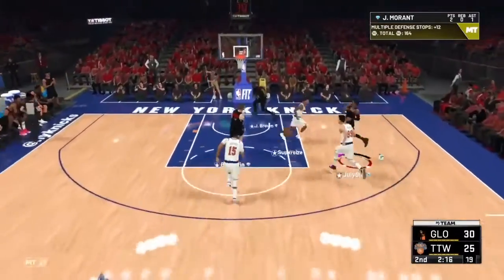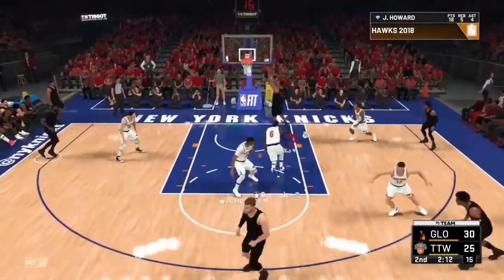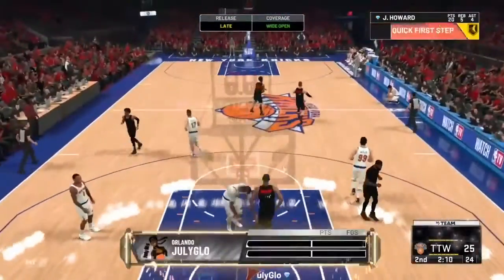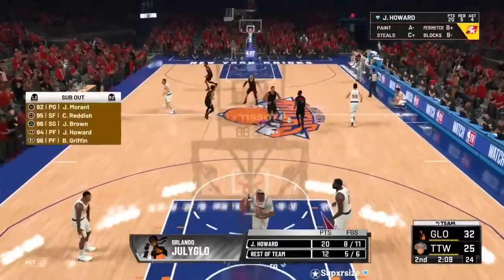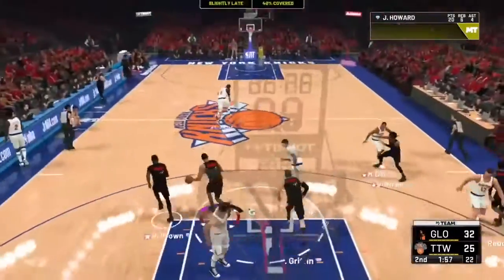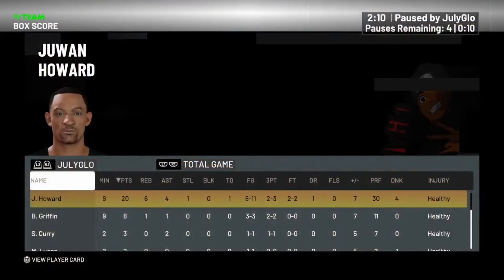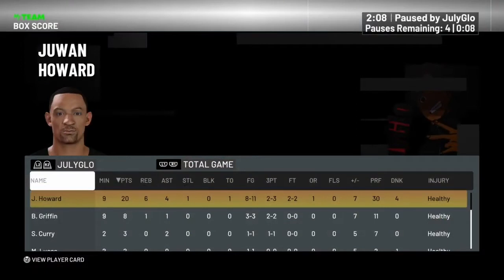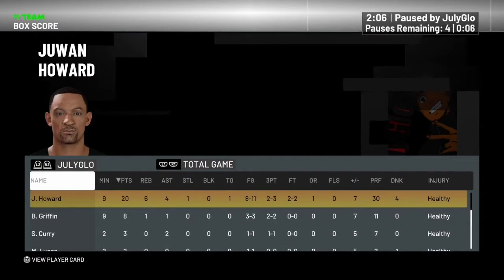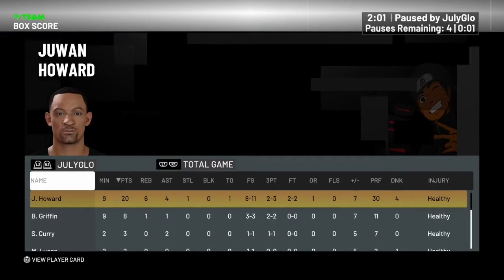We're looking for him — y'all know who we're looking for. Snatch back, speed boost — yes sir! Wow, he's just snagging everything. At the end of the first half, Juan got a good 20 points, 6 rebounds, 4 assists, 1 steal, 1 turnover — 8 for 11, two for three from three.